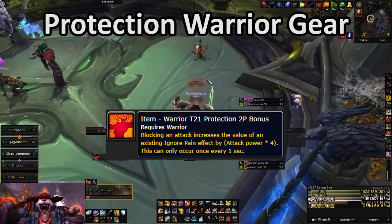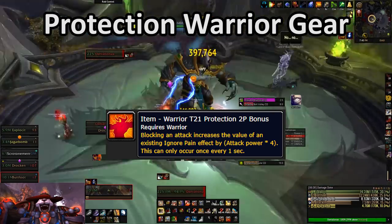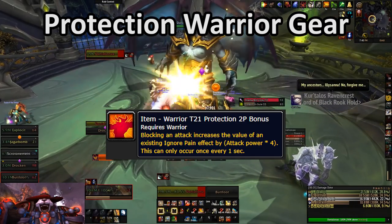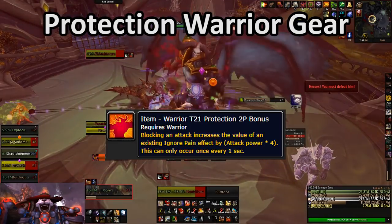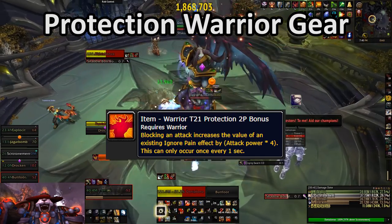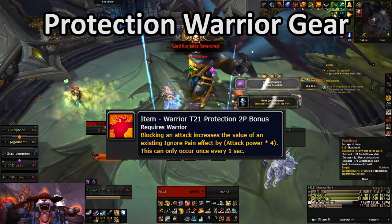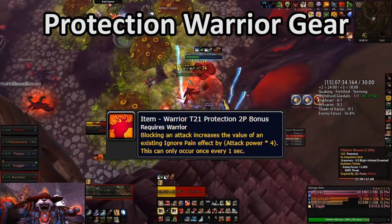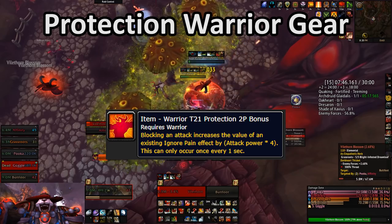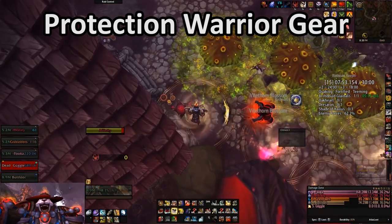The four-piece for Protection Warrior is not nearly as well-loved. While it is quite good from a mathematical damage reduction standpoint, it's extremely passive and therefore pretty boring. It does make Protection Warrior a bit more forgiving through passive damage reduction, but it's not worth giving up a ton of item level for, unlike the two-piece. One thing not apparent from the description is that it functions whether you have Ignore Pain up or not — if you block an attack without Ignore Pain active, the set bonus gives you a buff that increases the value of your next Ignore Pain, making it a lot easier to maintain throughout a fight.